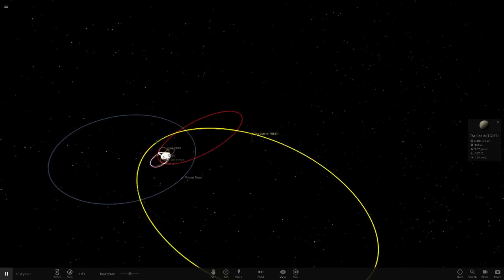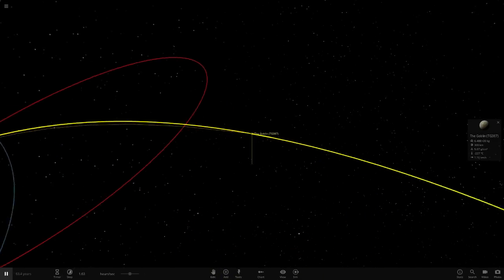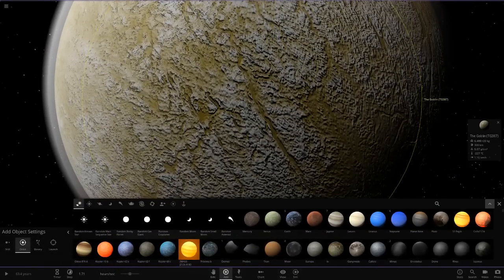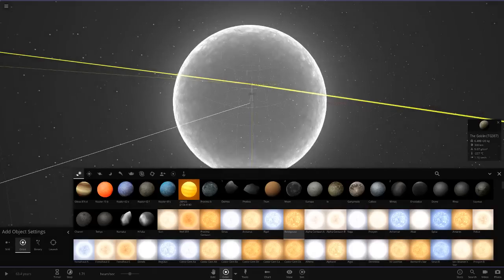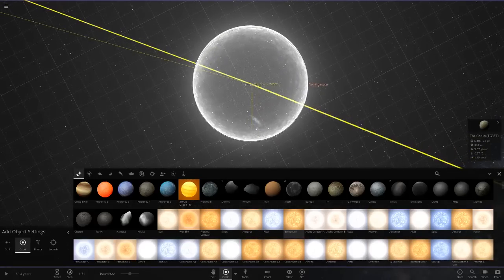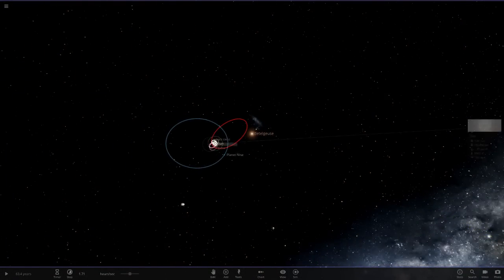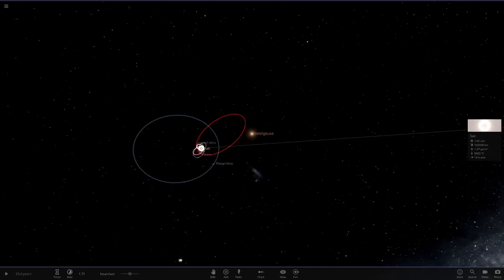We're going to see what sort of chaos we can get to go down. Apologies for the lack of videos recently, I've just been really busy. Without further ado, we're going to get straight into this — so there's Betelgeuse placed in the orbit of the Goblin.